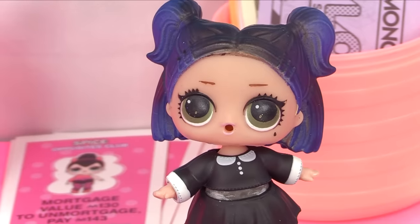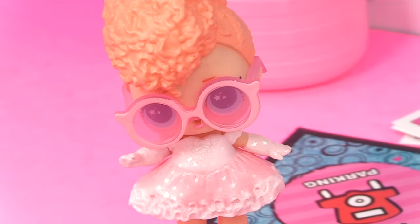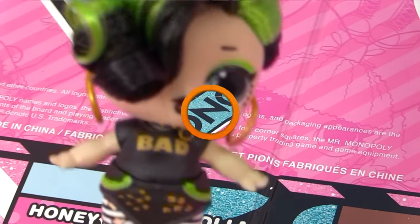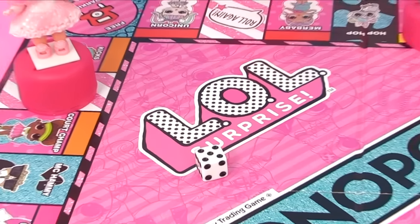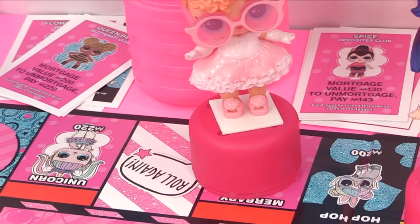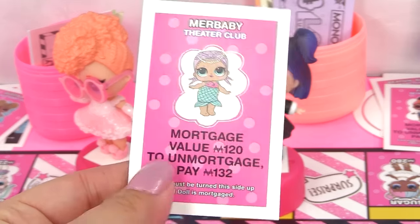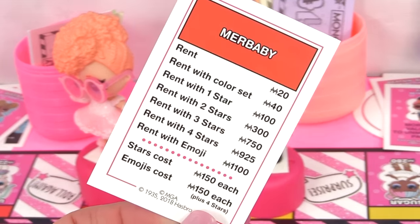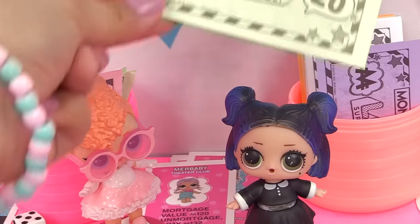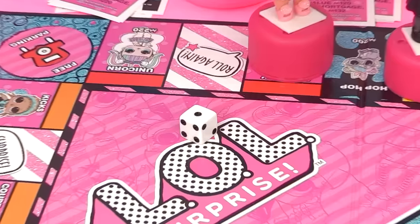Dawn lands on Nap Tax but she's got her safe pass card from earlier - she doesn't have to pay! She puts the card back in surprises. Let's roll for Dusk - she lands on five. One, two, three, four, five - she gets to roll again! She got three. One, two, three - she lands on Spice, who costs two hundred sixty dollars.